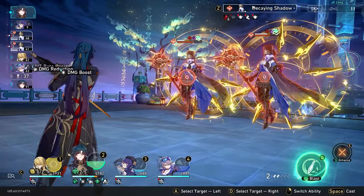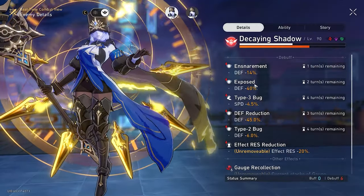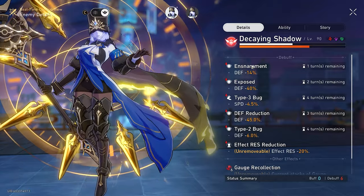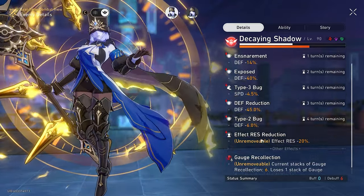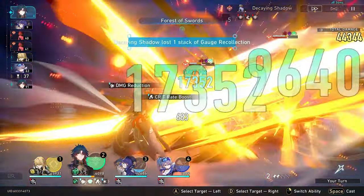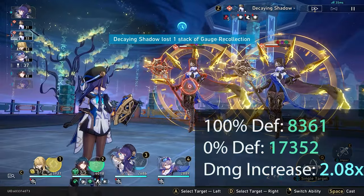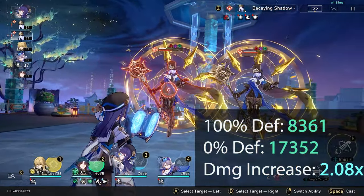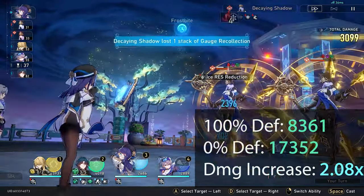We'll make sure to check their debuffs to confirm all four are applied. It does seem like a lot, but it's really just two abilities that make it work with the Resolution Shines light cone. 17,352 — that's more than the other tests because these are higher level enemies, which proves our theory is correct.